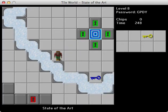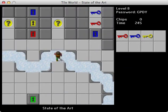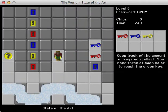Alright, we got some keys. We got an exit surrounded by green doors. Cool. Keep track of the amount of keys you collect — you need three of each color to reach the green key. Okay, so we got one red, one blue, one yellow. I'm going in that order. Two, one, one.